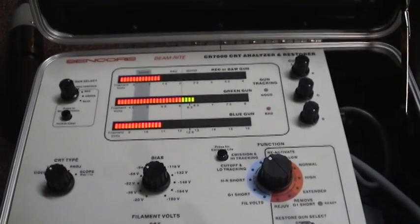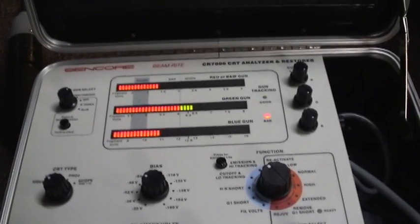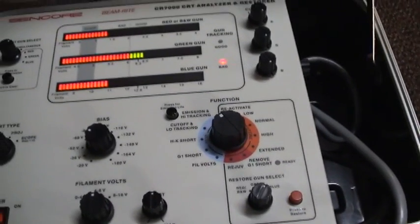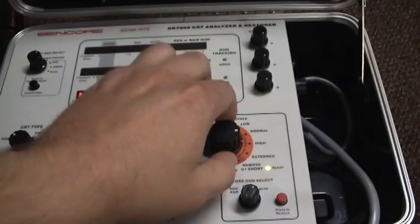So I'm not going to touch the green. I'm going to try the red and blue guns, see if I can get them to come out. I'm going to put on the high restoration and see if I can get the pull out of it. This one apparently raises the heater voltage to do it.